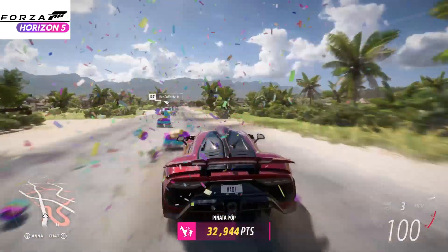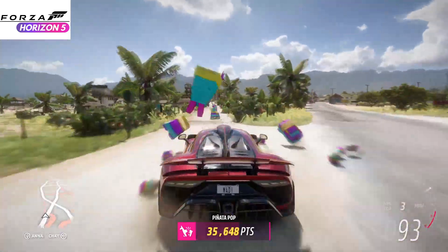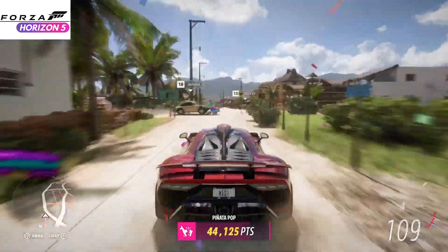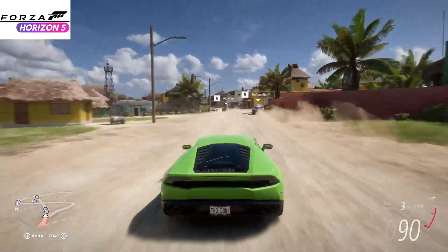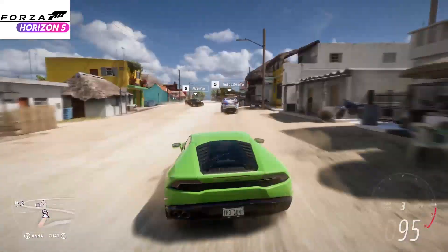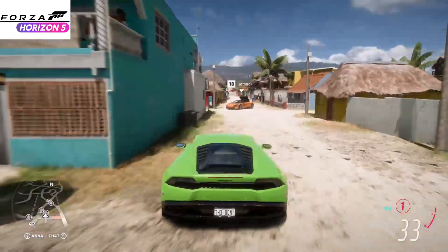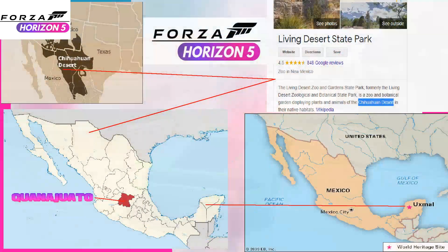Regarding Forza Horizon 5's map, so far we have three major locations that Mike and the team at Playground Games have pointed out. We're definitely going to be getting the biggest Forza Horizon map yet, and I think we could have all of Mexico. The first confirmed location is the living desert in the Chihuahua desert, which borders New Mexico at the top of Mexico.